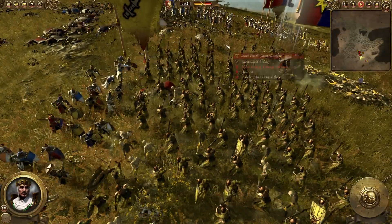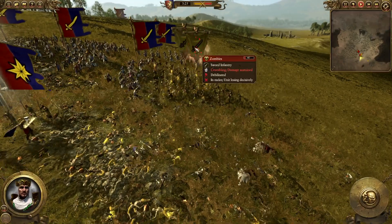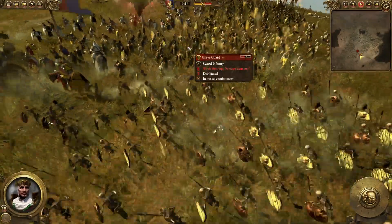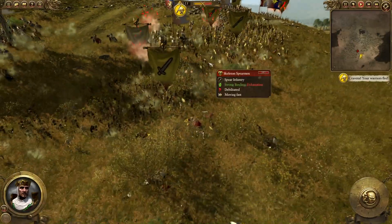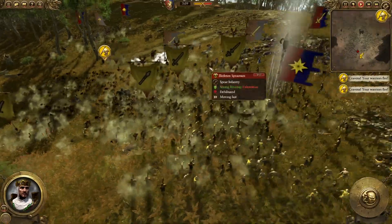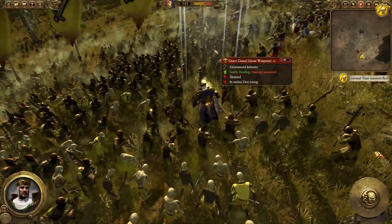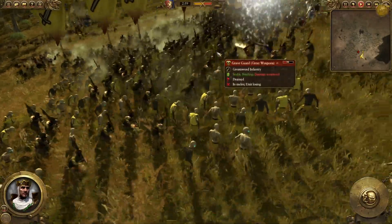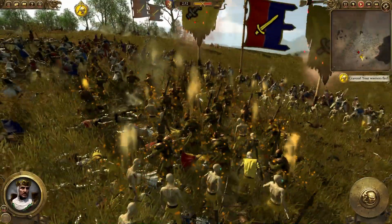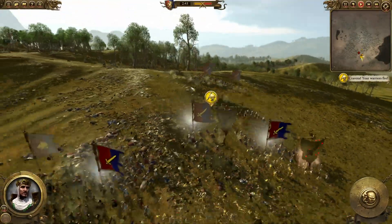These undead units will crumble — they won't waver though; the dead don't flee, they will fight until every single unit is gone. So we've got to take them all down. A load of the Brettonian units over here are starting to flee — oh god, the pressure is on now. Form up! Stand your ground! Believe you can win this! A lot of crumbling is going on with the grave guard over here, but so are the Brettonians as well.